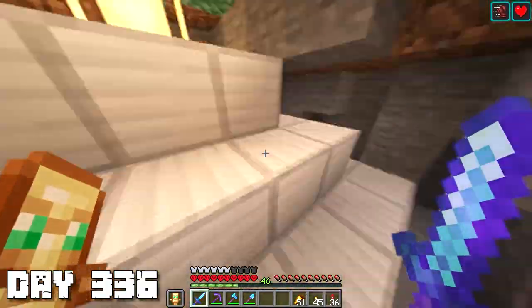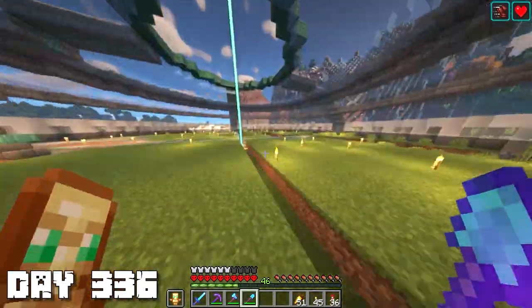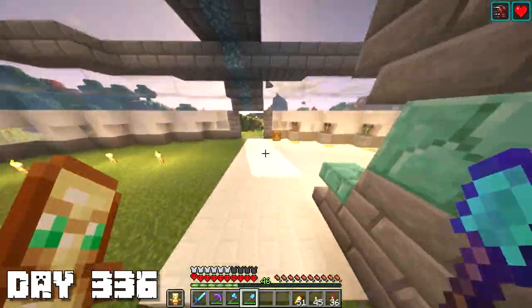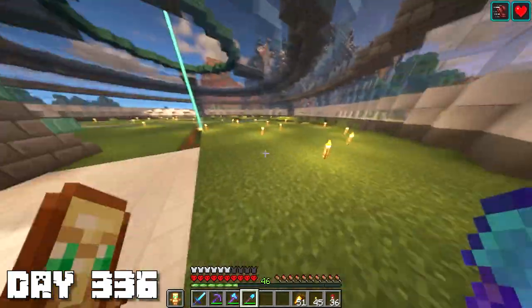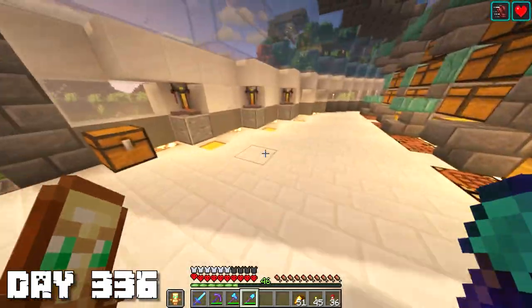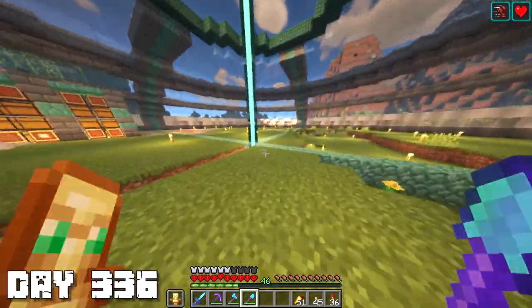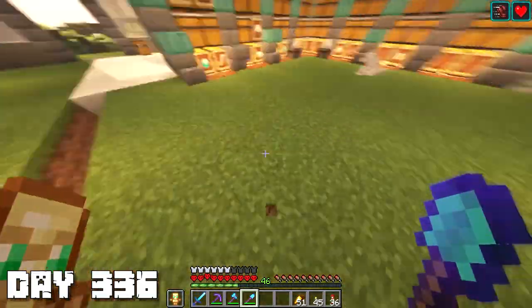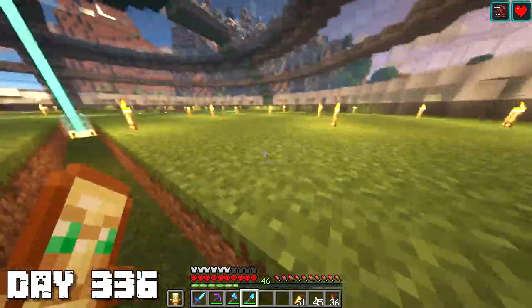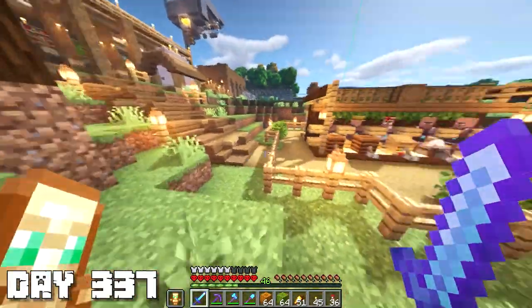I actually really like this light blue beacon - I've never seen one before. We're gonna be breaking this prismarine stuff and filling it up with normal flooring. I don't really know what to do for the whole flooring - you guys should leave suggestions in the comments below. Maybe one section could be white quartz and another section could be something else - we'll figure it out as we go. Anyway, we're back at the villager trading hall, our two new cured villagers are ready to go.